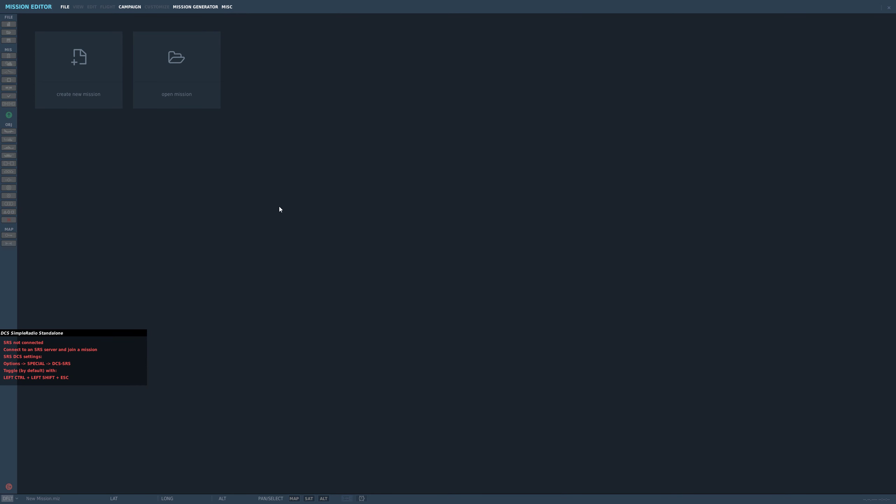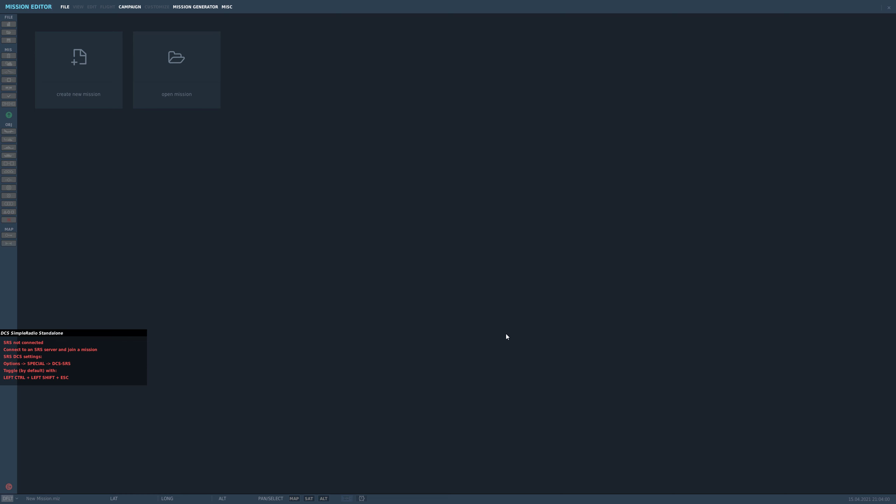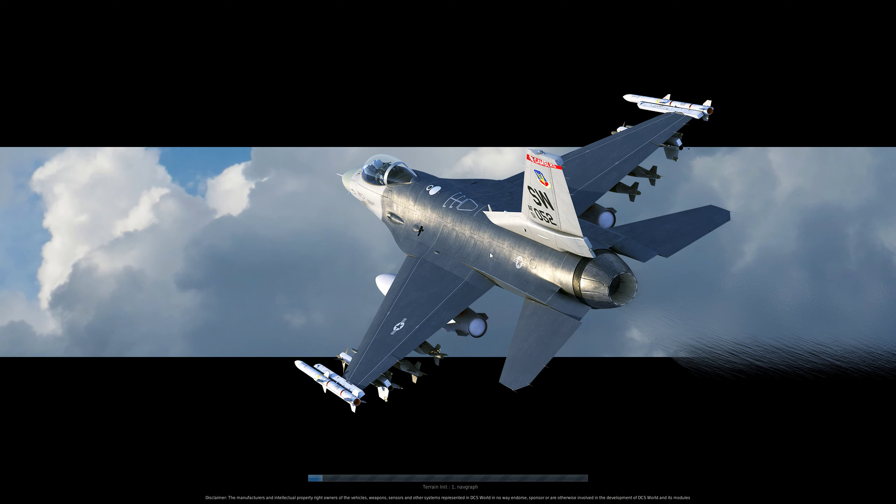I'm going to go into the mission editor here. I've prepared one earlier so I'm just going to open that now. The whole idea is just to give you a flavor of how simple it is to put the clouds into your mission, and also how easy it is to set up a quick aircraft to fly in it. I've also put a carrier group in there, and I've set the carrier group up already.